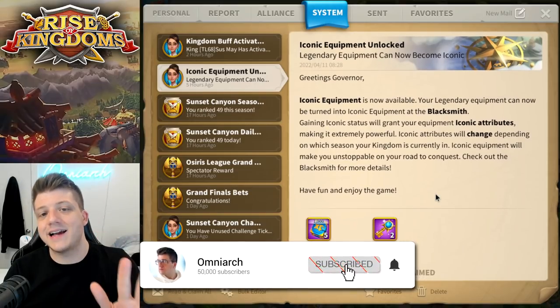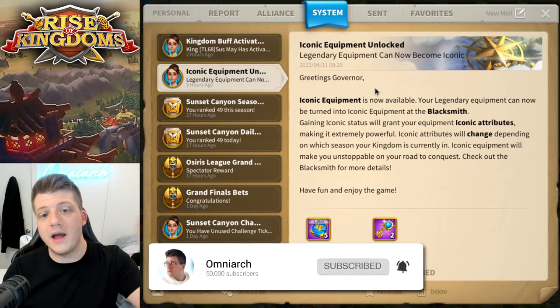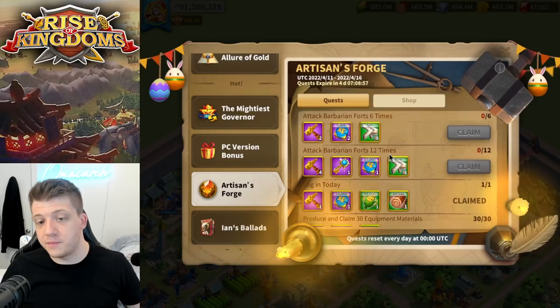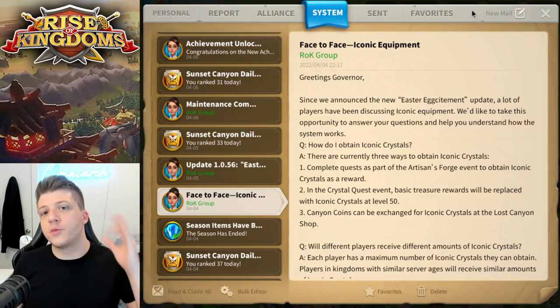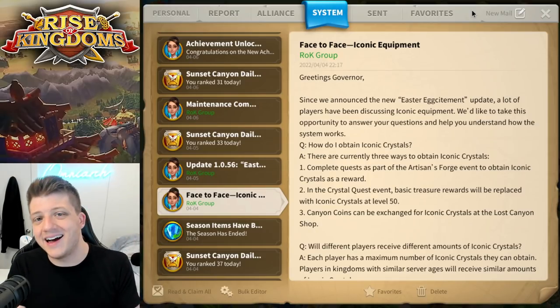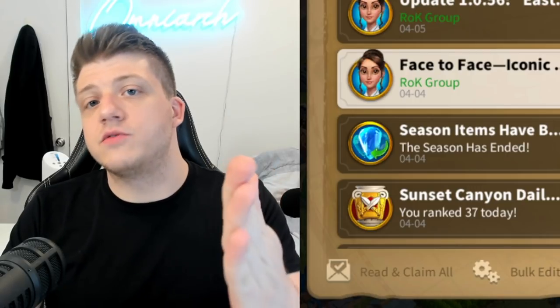Quick side note: you're going to see a ton of fort rallies in this video, and that's because one of the quests to unlock the artisan hammers is to do 12 barbarian forts, so lots of players are doing forts today. In just a moment we're going to go over exactly what iconic equipment is, what it does, where you should be spending your precious iconic crystals, and the pros and cons of the whole thing.